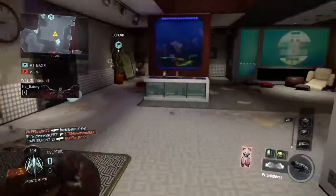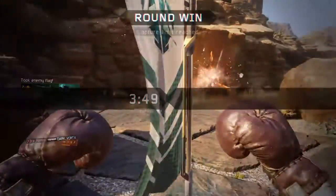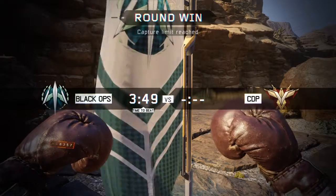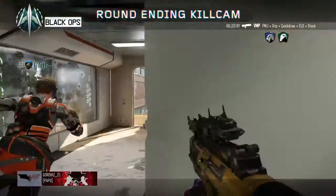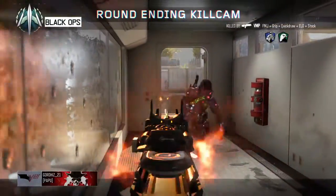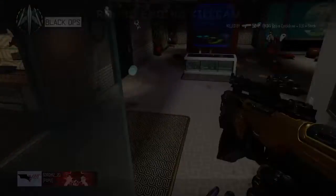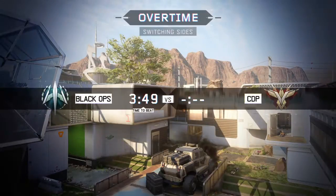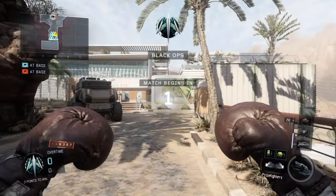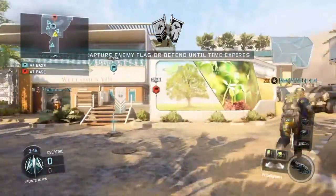Hostile Wraith in your AO. We have the enemy flag. And that's how we do it. Get ready for the next round. Mission time extended. Capture the flag. Secure the objective.